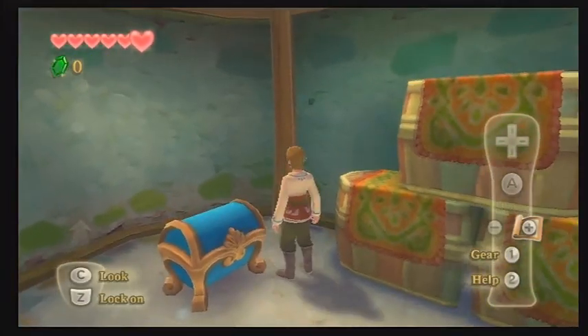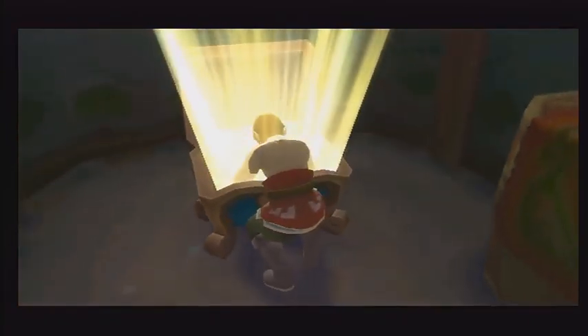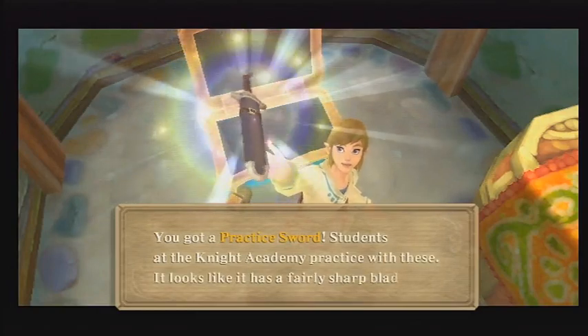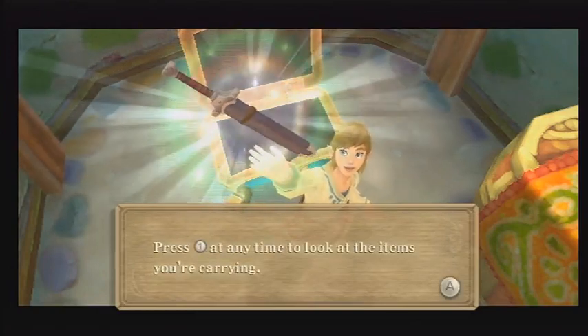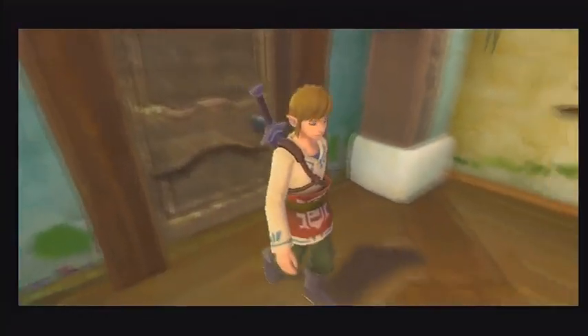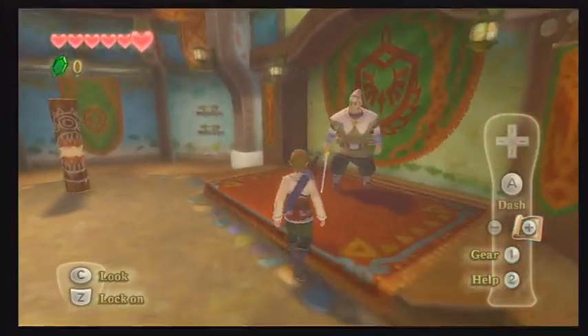So go ahead and open this chest in here. I think this is the first time we're opening a chest in this game, so check out this cool new orchestrated music — you get a prize. And this is a practice sword. There are a bunch of wood pieces sitting around.